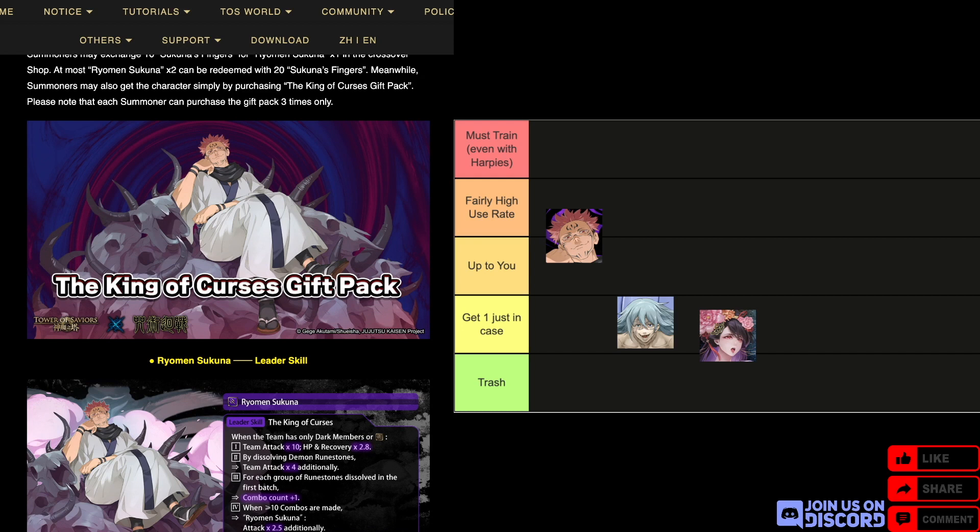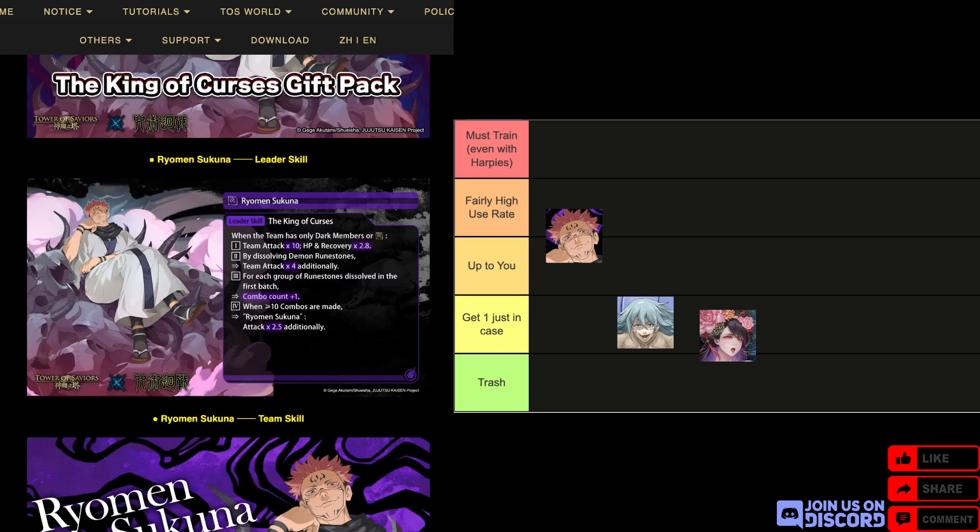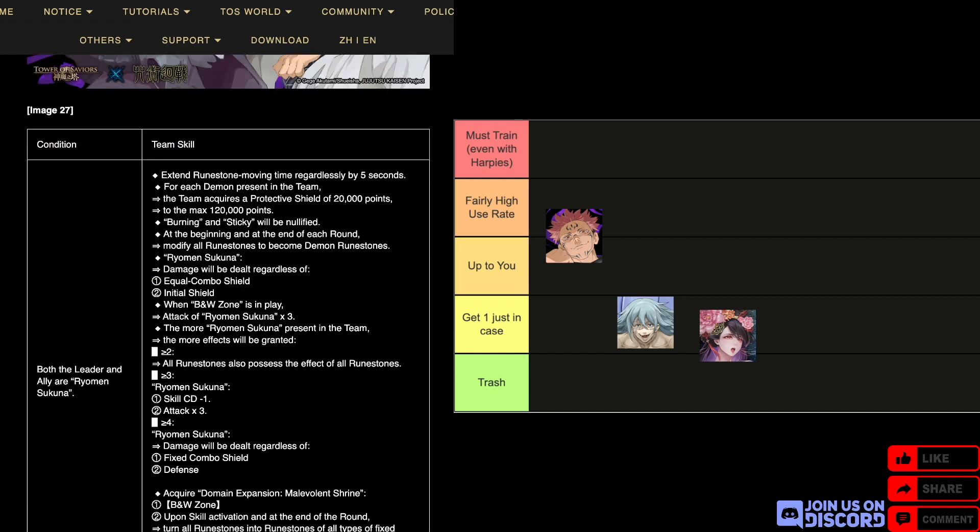You can purchase Sukuna two times, and to get more of him you need to buy the gift pack. As a leader, he's actually not that much of a meme — he's a dark and/or demon leader with pretty good stats. The team skill is not a meme either: extends movement time by five seconds, for each demon present you get more and more protective shields, ignore burning and sticky, and you get demon movements at the end of each round.